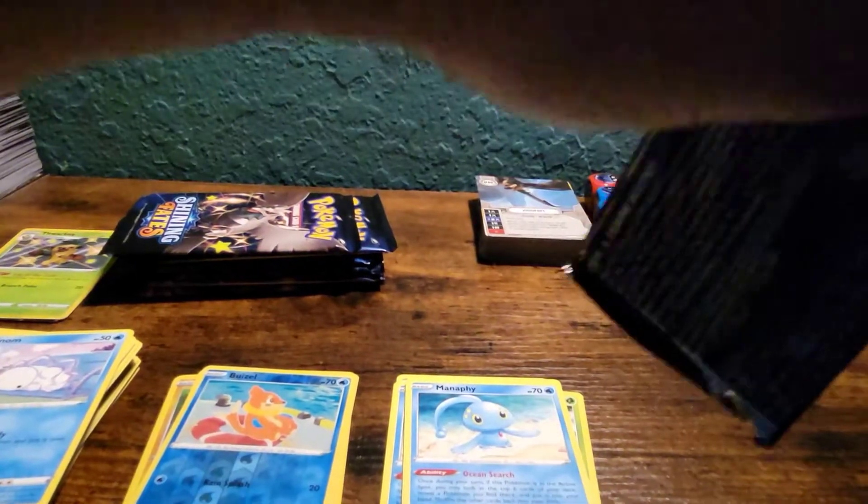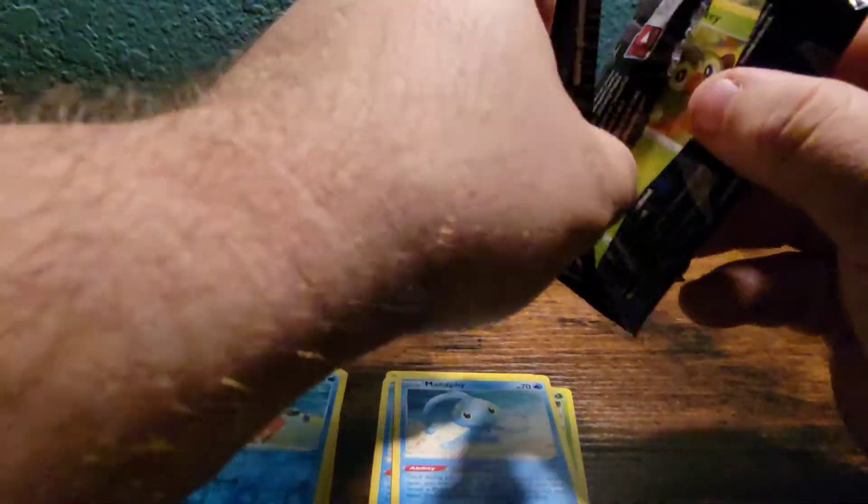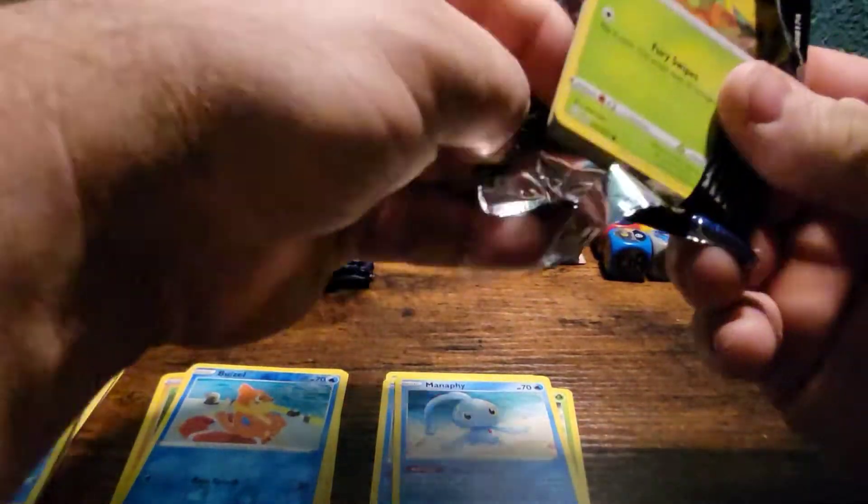Got the fire energy — let's hope this pack brings the fire. Got Team Yell Tower, Flotzel, Luxio, Chewdle, Spinarak, Qwilfish, Gossifleur, Snom, Eiscue, Weasel, and Manaphy. It did not bring the fire.